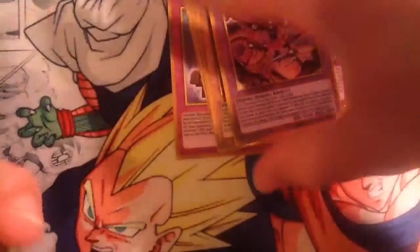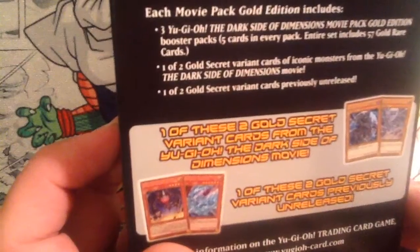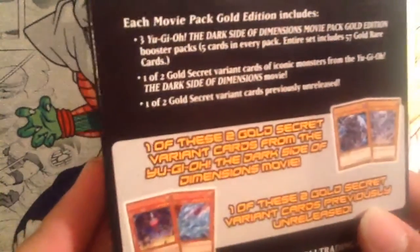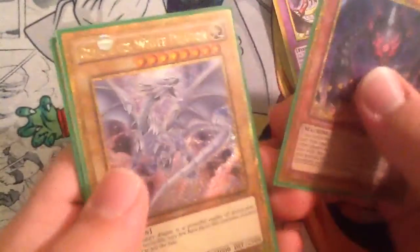Now I'll show you the promo cards as well. You get two of four possible promo cards in this set: Crystal Dragon, Doozza the Meteor Cubic Vessel, Blue-Eyes White Dragon, or Dark Magician. For my promos, I got Cubic Vessel and Blue-Eyes White Dragon.